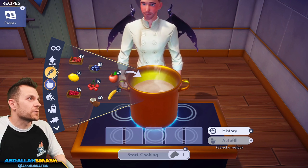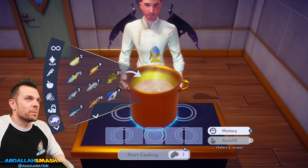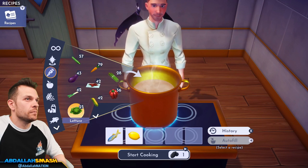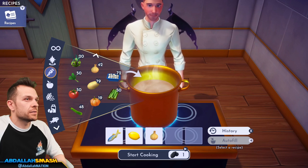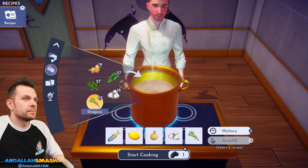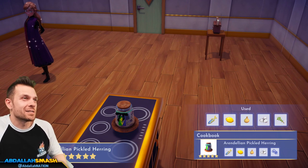Next in alphabetical order is the Arendellian pickled herring. I've got 42 herrings. We're going to do lemon, onion, garlic, and then any other spice — let's throw in oregano. That's for you, Anna — it's your favorite. That's actually not too bad to make since you catch herring all the time.